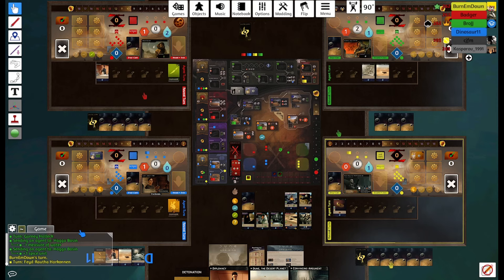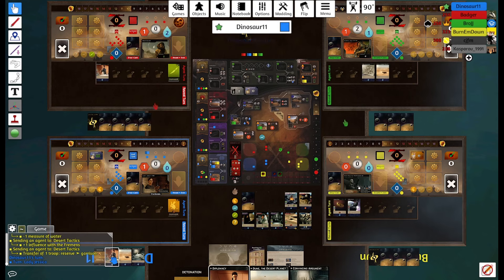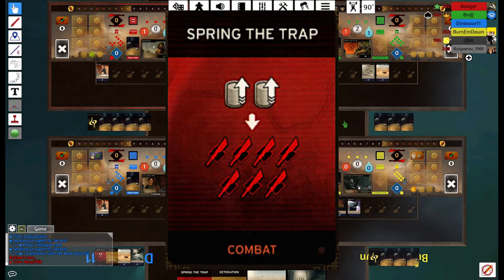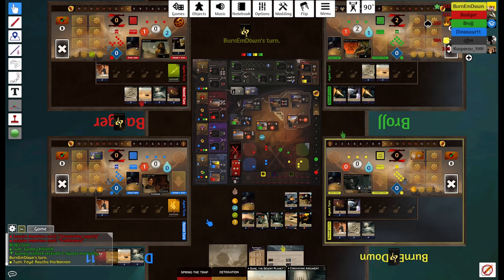Badger decides not to block Gurney as well, so Gurney gets worms in. We do have Detonation here, so it's a choice whether we want to get third or second. I think maybe second might be a better choice. For Solari — we go Secrets and pick up Spring the Trap. Quite the intrigue, especially as Jessica once we go to espionage and get some spies down. This is gonna be very good for us.